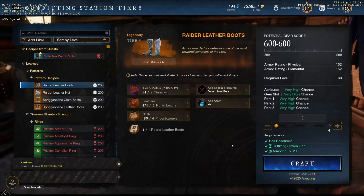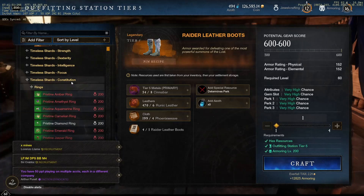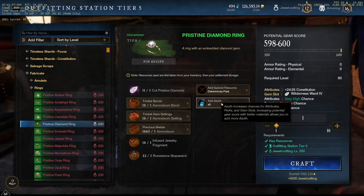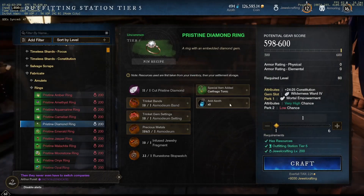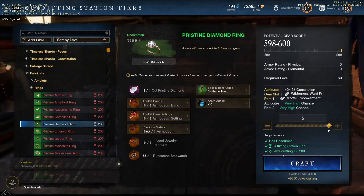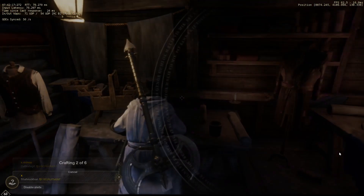We're going to focus on two different perks: mortal empowerment and invigorated punishment. We're going to roll 10 of these and do some really big rolls using these rune stopwatches. The main reason we're doing this is to hit that 598 to 600 range — we're going to roll all six and try to hit as many 600s as possible. Ideally we want to see some hardy and mortal empowerment rings, so let's see what we get.